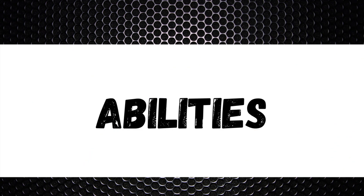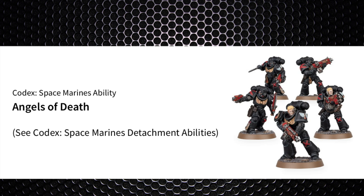Ability-wise there are only two here. Angels of Death slightly assists in the morale phase with no Combat Attrition modifiers. You also get all the basic stuff: Bolter Discipline, Shock Assault, and Combat Doctrines — all very helpful, Shock Assault in particular.